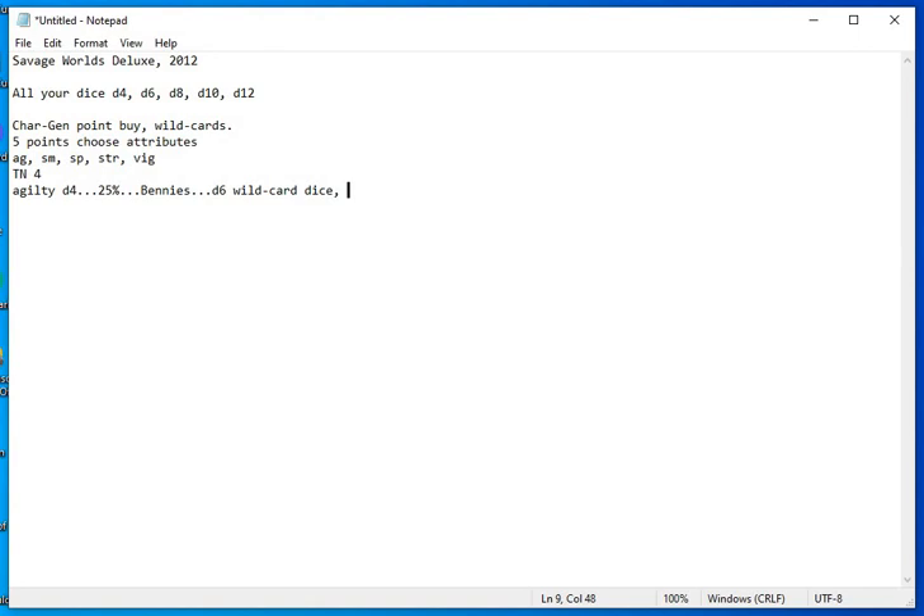You always get to roll the Wild Card D6 with any trait check or attribute check — you do not roll it with damage. You roll both dice together — D4 plus D6 — and use the better score. You don't add them up; you use the better score. So I roll a 1 on my D4 but get a 5 on my D6 — success. Dell continues to run away from the zombies.